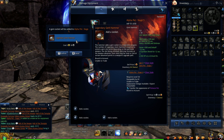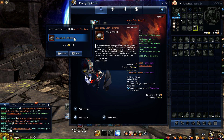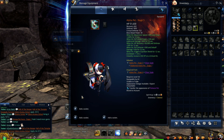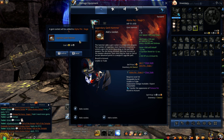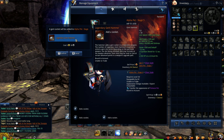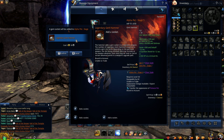Adding a socket will cost you legendary gem hammers and gold. For the first socket, it will cost you five legendary gem hammers plus gold. The second socket will cost you 15 plus more gold. And the third socket will cost you 45 hammers plus even more gold.